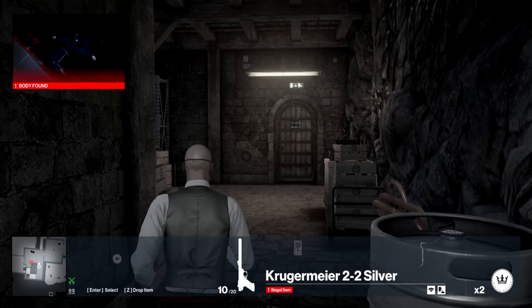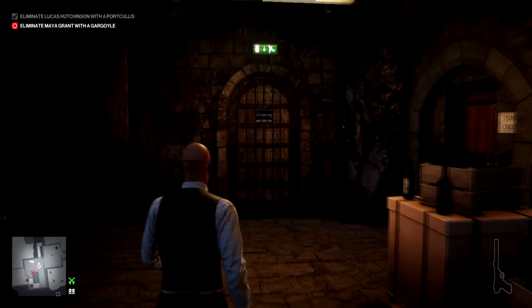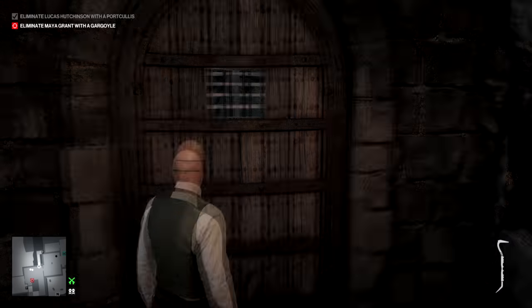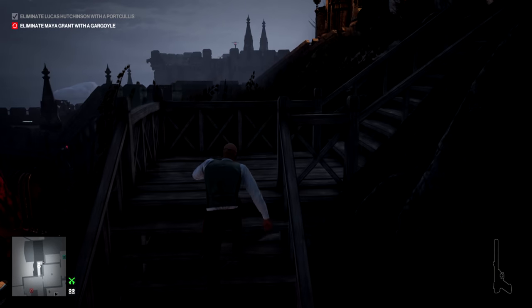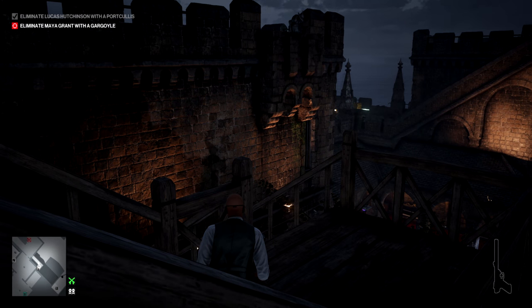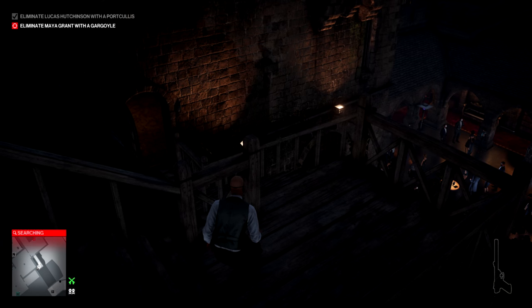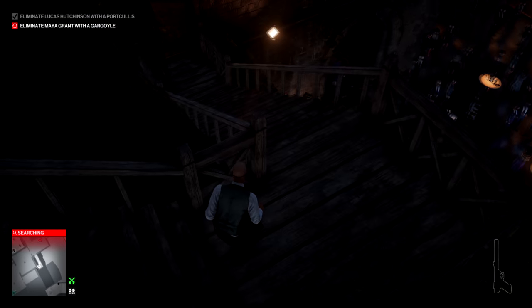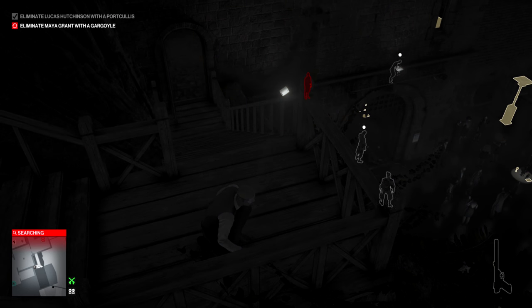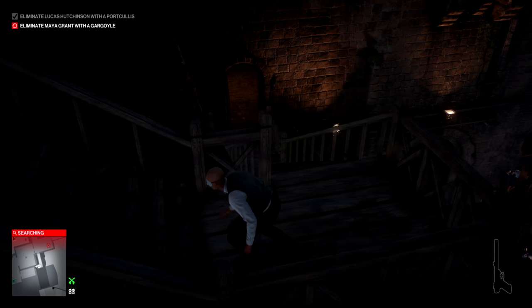Then it's straight up the stairs whilst the lady is still inside the building. You want to fire one shot at the wall behind these two guards, which will get their backs turned to you and allow you to crowbar open that door. Once you're up here, you just need to wait for your second target. It was important that we get to this stage whilst she's still inside the building, because we now wait for her to exit — it's much easier to get her as she's exiting rather than on the loop as she enters the building.